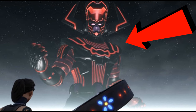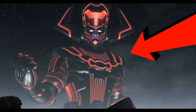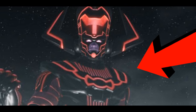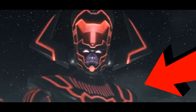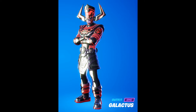Galactus is definitely coming back in Season 4. If it's not the Punisher as the secret skin, then it's going to be Galactus himself. His skin has been in Fortnite since Chapter 2 — that's a long time, and we're now in Chapter 5. His skin is still in the item shop. I wonder if we're going to get a new style of him.